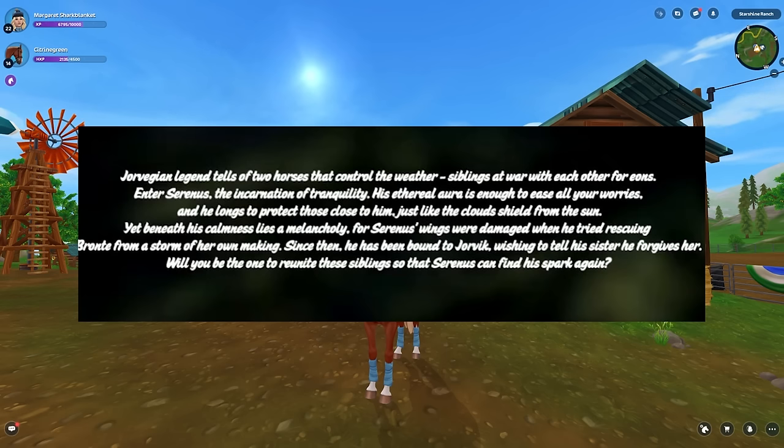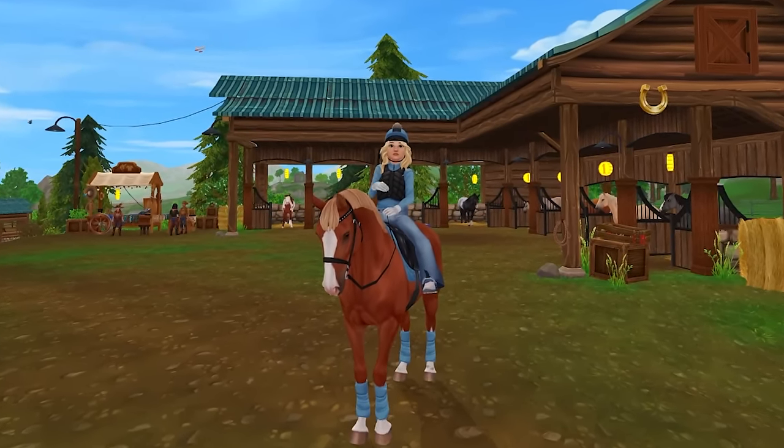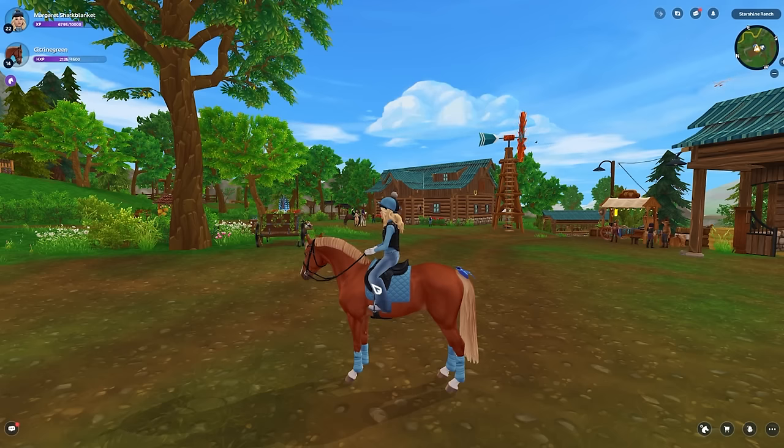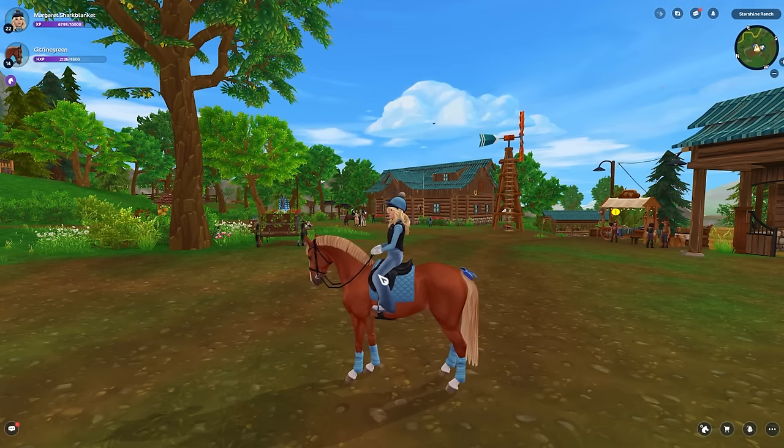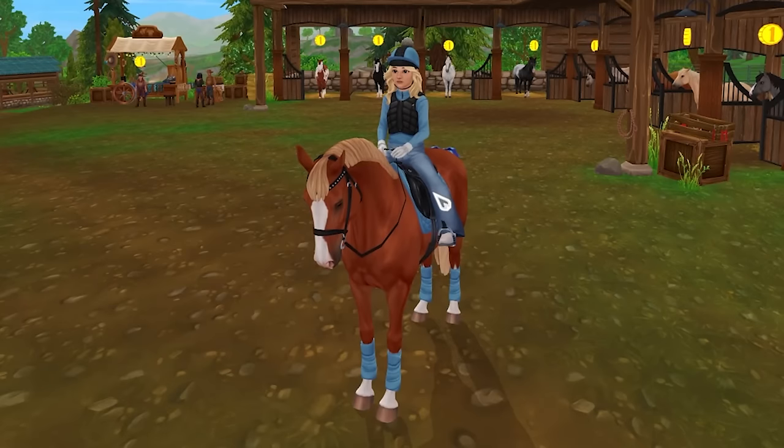Yet beneath his calmness lies a melancholy — wait, are these horses pegasi? For Serenus's wings were damaged when he tried rescuing his sister from the storm of her own making. Since then he has been bound to Jorvik, wishing to tell his sister he forgives her. Will you be the one to reunite these siblings so that Serenus can find his spark again? So it looks like the cloudy one has broken wings. Maybe they were pegasus but his wings got broken so you don't see them.